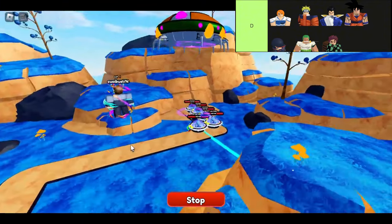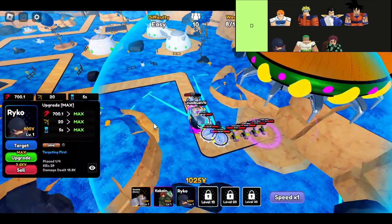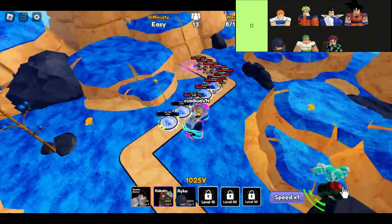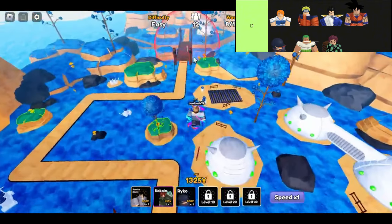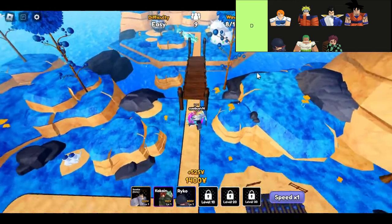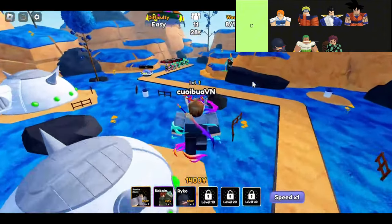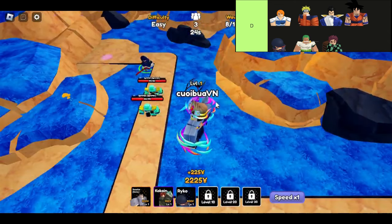Last but certainly not least in D-tier is Raiko. She has a fantastic cone AoE attack with some impressive DPS for a rare unit. The downside is she's a bit on the expensive side to place and upgrade. If you can manage her costs, she can definitely hold her own in battle. And then we have Roro, who boasts solid DPS but suffers from a small AoE. His placement cost makes him a less appealing choice compared to other rare units, which is a shame because he really does have potential.